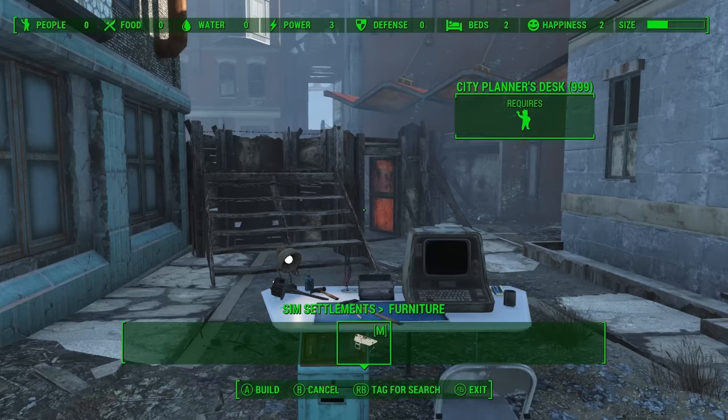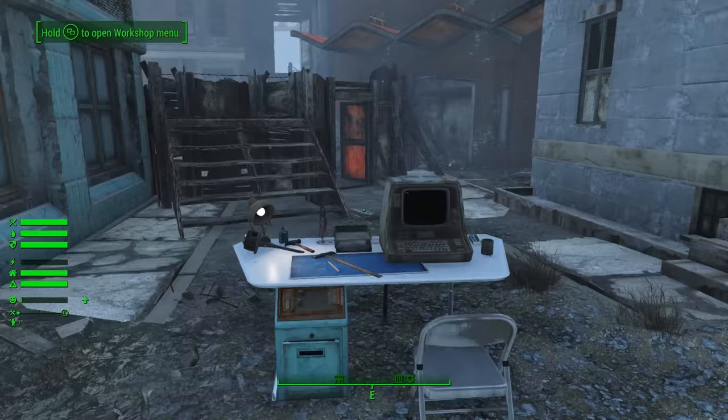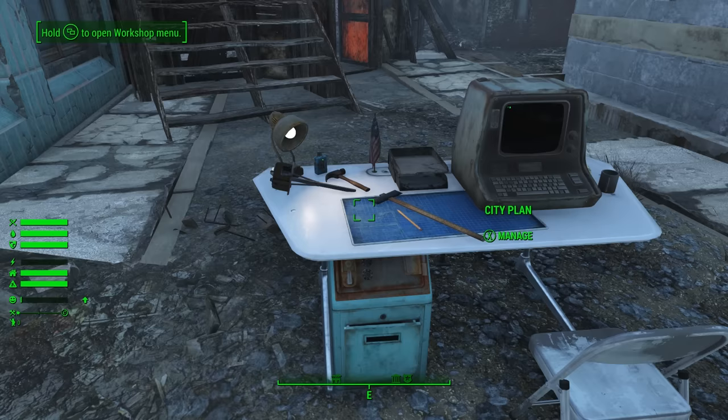This can be found under either the Sim Settlements furniture menu if you have the mod Settlement Menu Manager installed, or if you don't have that mod, you should find it under the crafting section. Now shortly after you build that, a few items will appear on the table, one of which is this blueprint, which if you hover over it, it will say city plan.